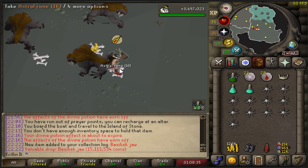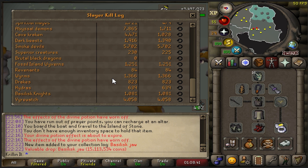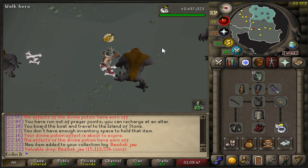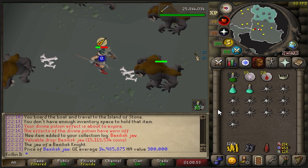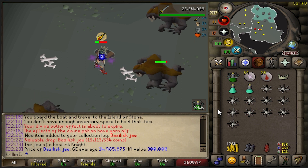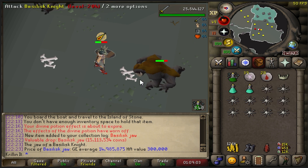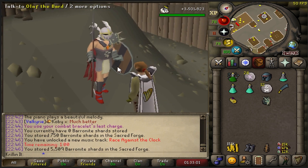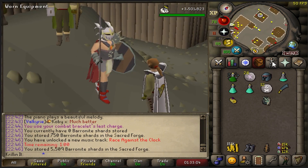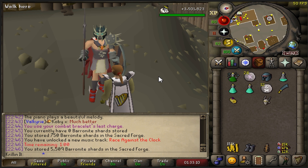It finally happened — collection log slot one thousand and eighty-one! Easy money, fifteen mil. I'll just keep that and make myself a Neitiznot Faceguard. Finally made the Neitiznot Faceguard — big upgrades! I don't even know when Basilisk Knights came out, but it's definitely been a while. Now I can finally block that task and never have to do it again. Let's go get a new task.